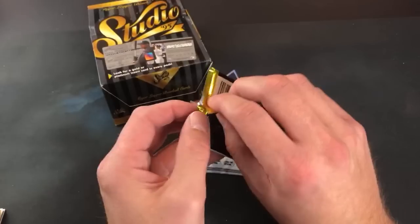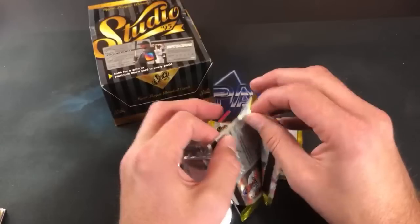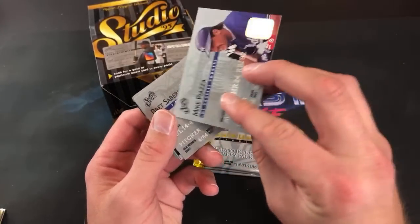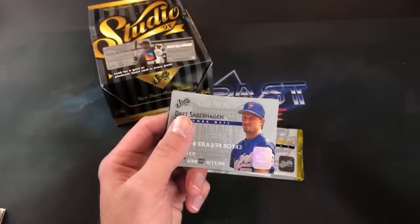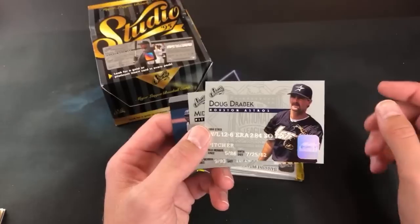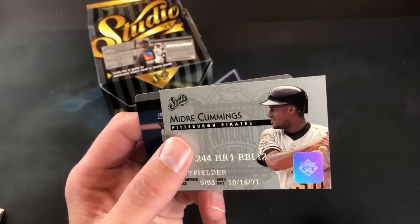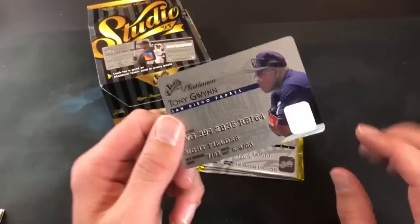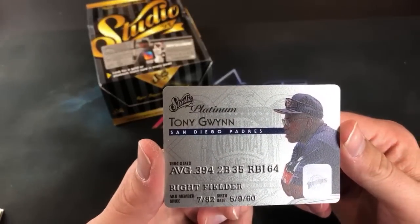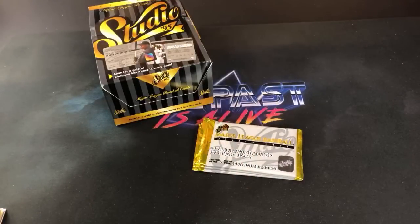Four packs left for Super. Looks like a Piazza platinum for a second there — nice surprise. Billy Ashley was a big prospect — I remember all the craze for him. Sabo Hagen. We're due for another platinum — they're supposed to be one in 10 packs. Drabek, Mike Cummings — kind of shitty. And there it is — Tony Gwynn platinum! Very cool. Third platinum card — we saw Thomas, Donnie Baseball, and now Gwynn. Not bad at all.